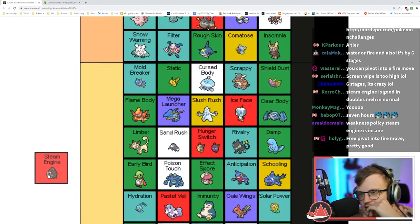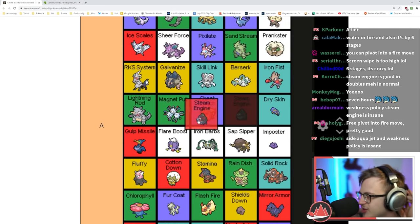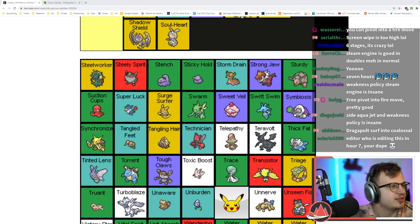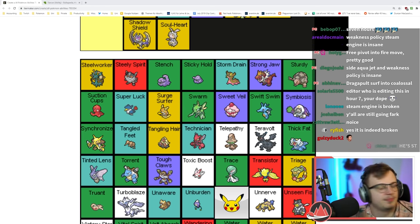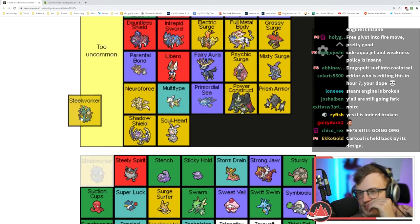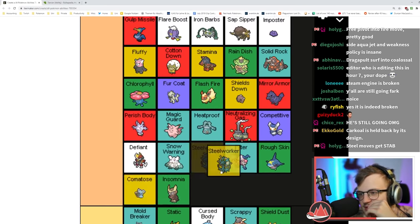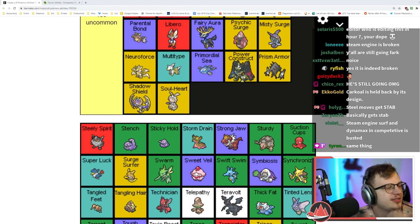This Pokémon is good against Fire types — this is a good ability. Steelworker gives you Steel type STAB basically — except Steel type moves aren't that great, so not really great.